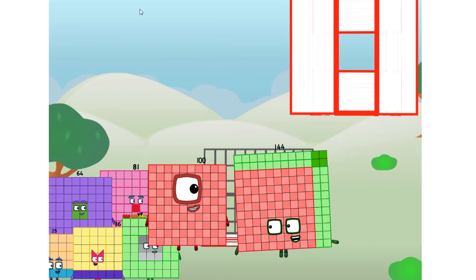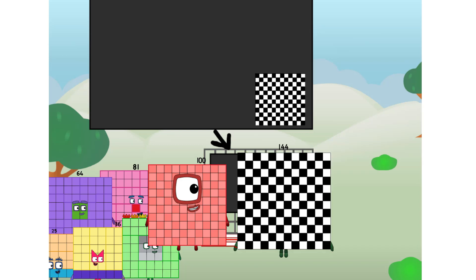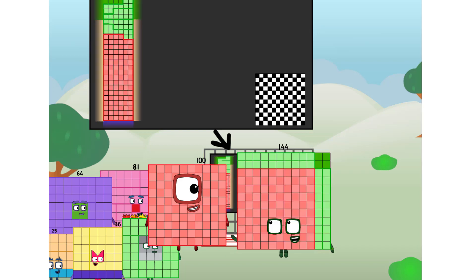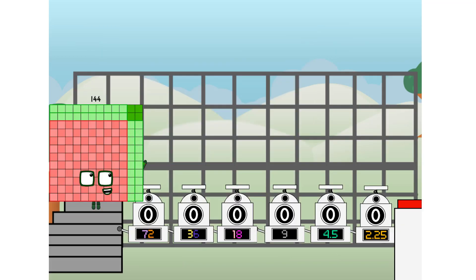There you are. This way. I've got so much to show you. I am 144. And I can be a strong square, a 12 by 12 chess board, a super rectangle — 12 super rectangles — or even a super cuboid. But today I want to show you a little trick I call Binary Boosters.